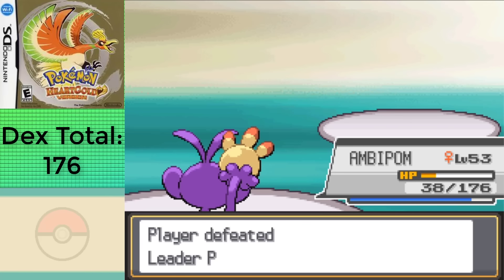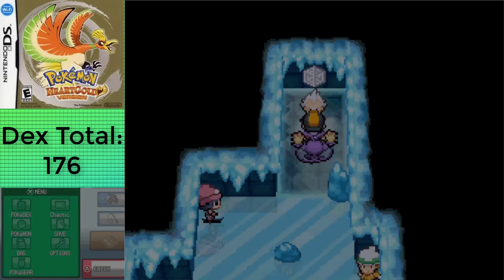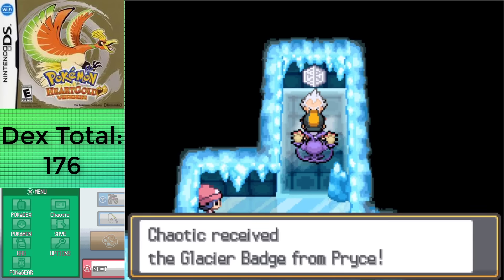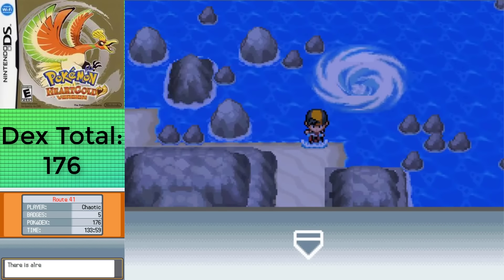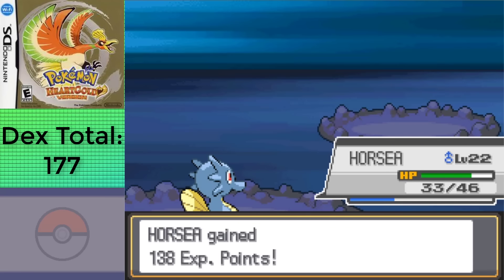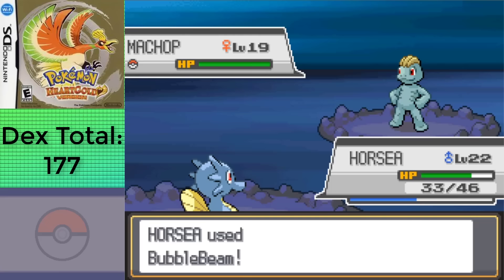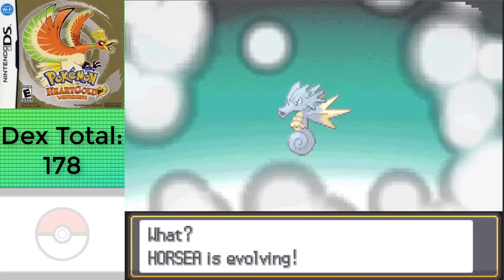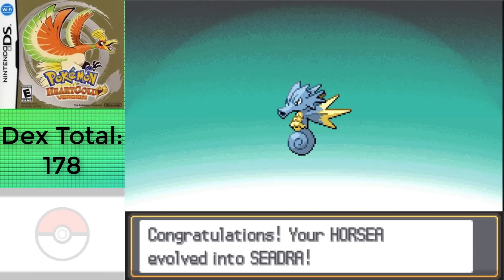After crushing Pryce's team, I made sure to head over to the Whirl Islands, since there's only two Pokemon available in this section — those being Horsea, and after grinding it up a few levels over in the Cliff Cave next to Cianwood City, since there's a ton of Onix and Steelix to take on, getting me a Seadra at level 32, giving me a total of 178 Pokemon and the most I can have with only five badges.